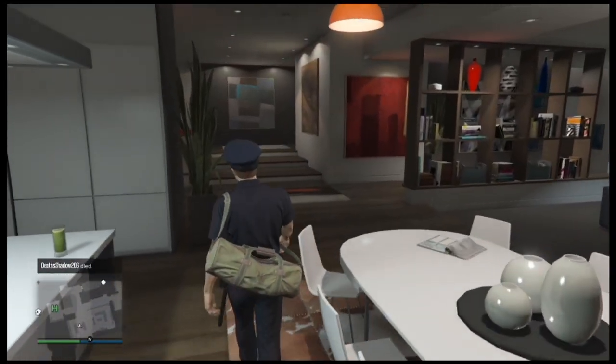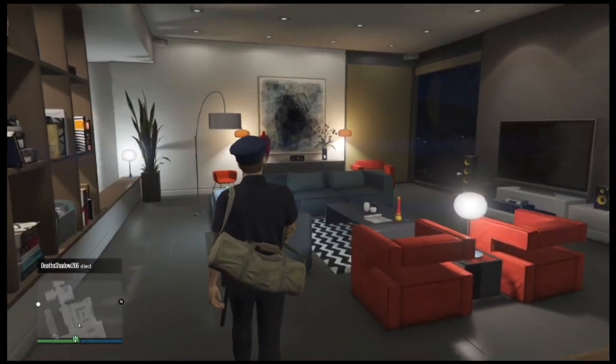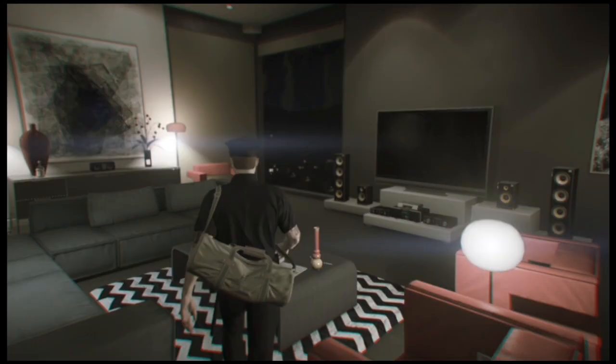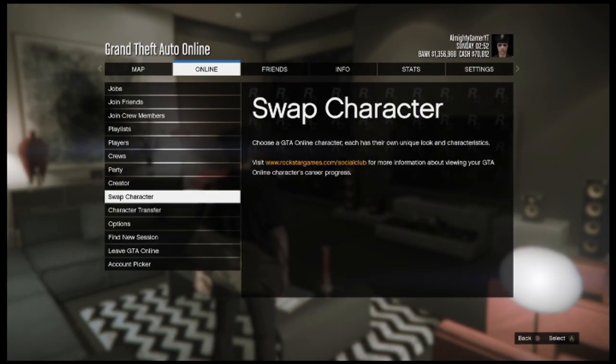First, you want to have a rank 6 character and make sure that you haven't changed the appearance on it — the screen that comes up when you change character. So go to the pause menu on your main character and go to swap character.